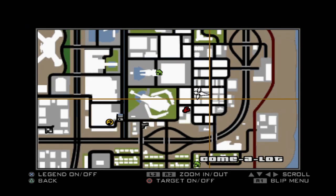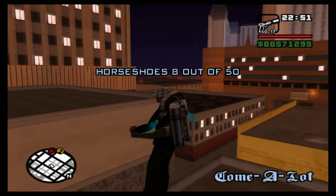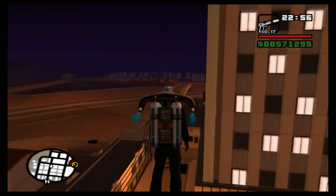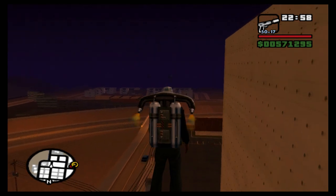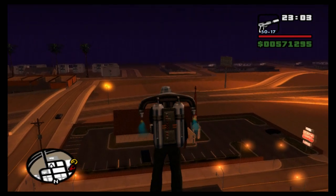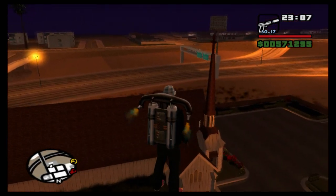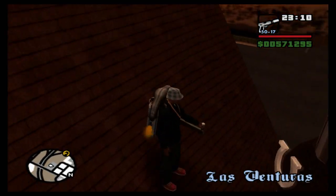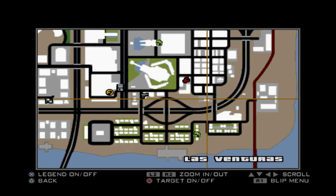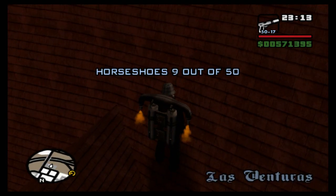Next up we want to head south. Go past this nice checkerboard-looking building and you'll see a church. Land on the church roof to find our next horseshoe — right there hiding next to the spire. That's horseshoe nine. On the map it should be easy enough to find.